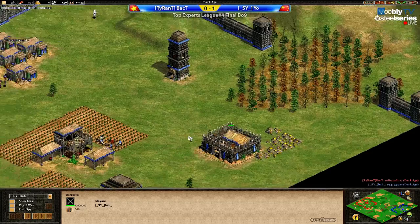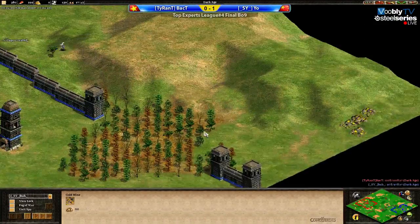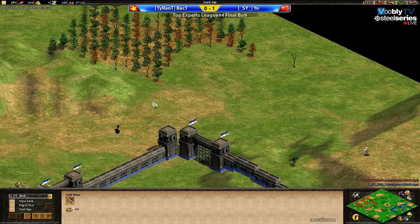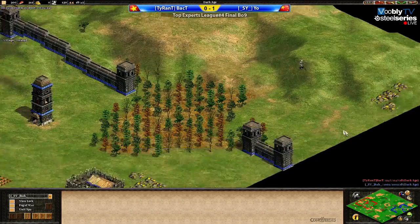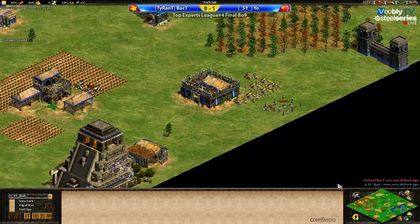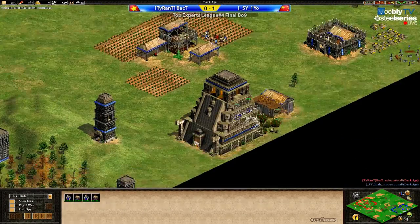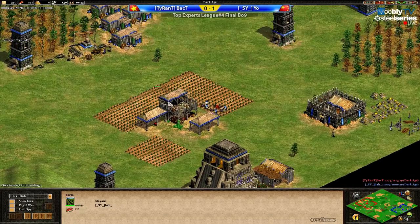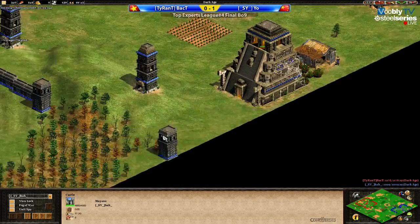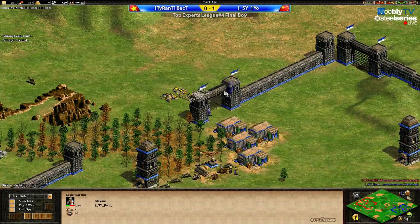Mr. Yo's barracks spawned at a rather unfortunate place — covering a little bit of his gold, but other than that it's a very nice gold at the back, pretty much unreachable. He can make a few walls on the red side of his map and that side will be totally safe. He even has a second one outside which will also be safe. On the other hand, this castle is pretty much useless from a defensive standpoint — he'll use it to make plums, but the castle is defending nothing.